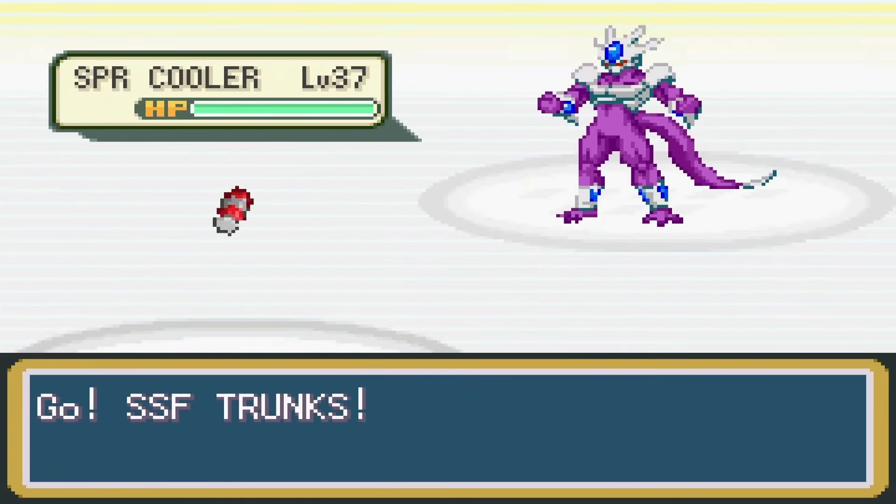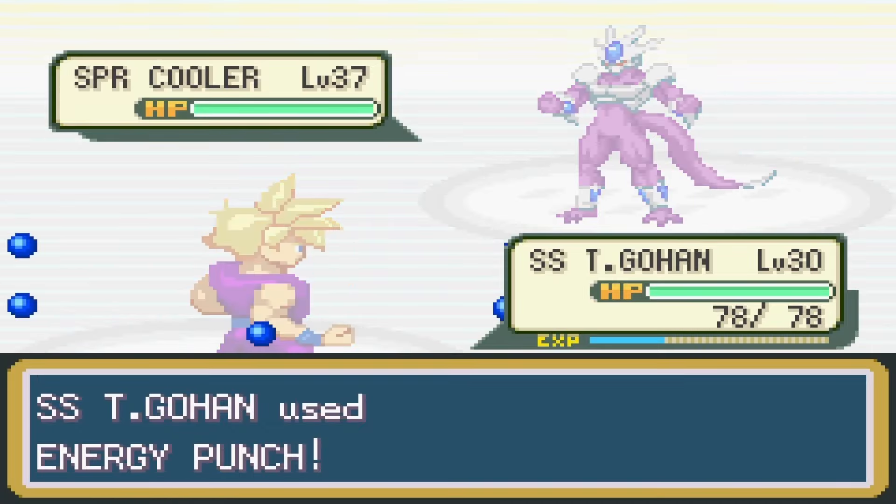In Capsule Corp, I ran into my rival Gary, who wanted to battle. From the start, I realized I was underleveled, and after having my ass handed to me, I did some training. While I was training, Fujita transformed into Majin Fujita.